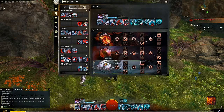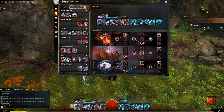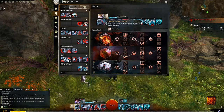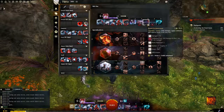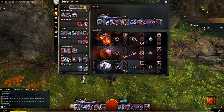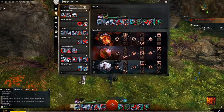To summarize the unlock order: for power, go Devastation, Corruption, then Invocation. For condition, go Corruption, Devastation, then Invocation. The condition build runs Malyx and Dwarf, or Malyx and Shiro — the only reason to run Dwarf is to get Rite of the Great Dwarf and then swap back, because the point is to keep using your Elite skill when running condition. For power, running Shiro gives you access to two speed buffs so you can get from point A to point B fairly quickly. The key reason to unlock Shiro and Malyx first is so that you're not locked out underwater.